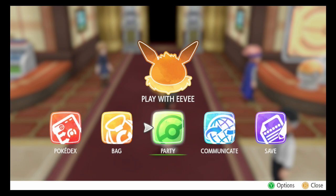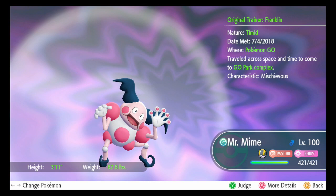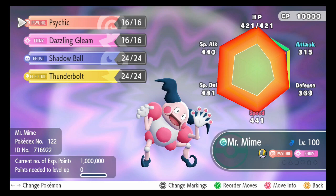Hey guys, it's your boy Franklin here. Today I'm going to be trying out some Pokemon in Pokemon Let's Go, showcasing a Mr. Mine team. It's not the best mon obviously, but the STAB boost to Psychic and Dazzling Gleam should be pretty interesting. I threw in Shadow Ball for Ghost types — only Gengar is in this game so you might not even need it — and T-Bolt for Gyarados.